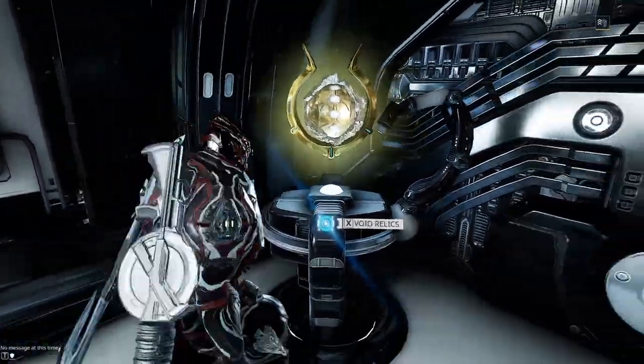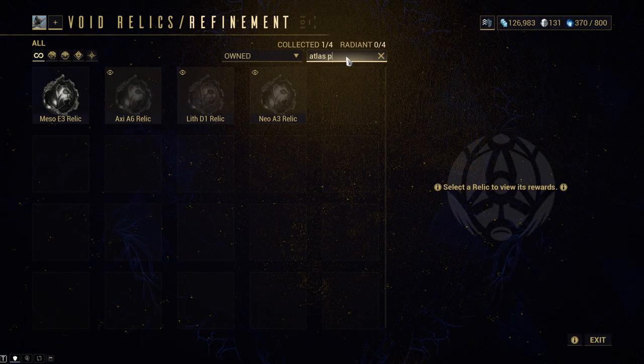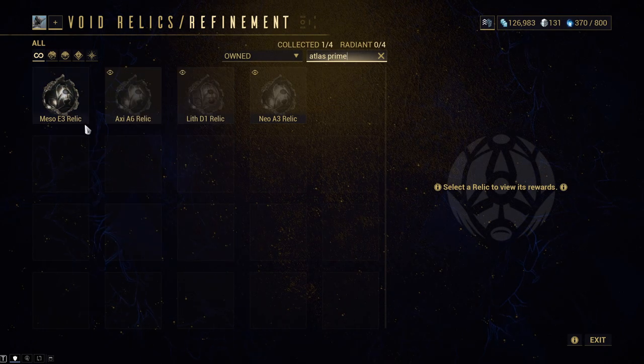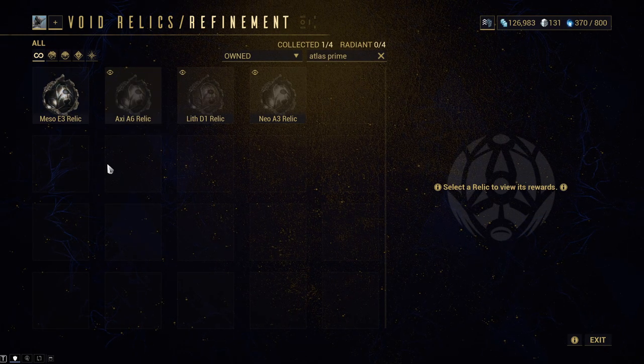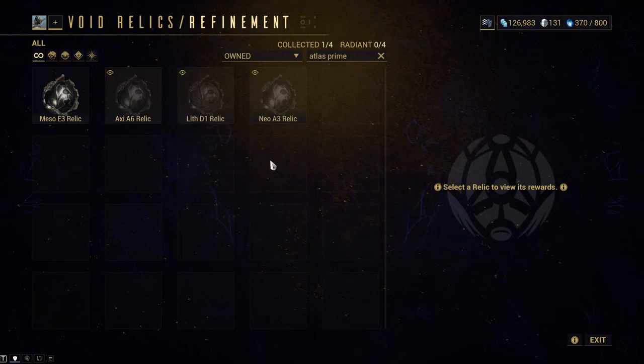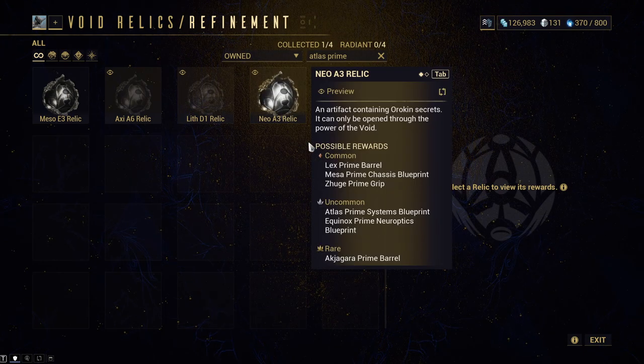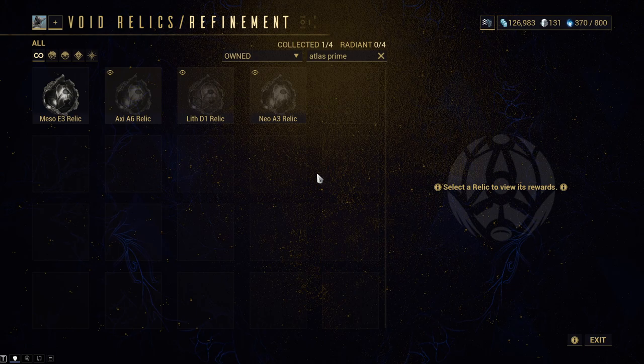Of course, if you go to your void relics, you can search Atlas Prime, and I actually already have one. I have a Meso E3. So here you can see he is farmed in Meso E3, Axie A6, Lith D1, and Neo A3. We know where he is.